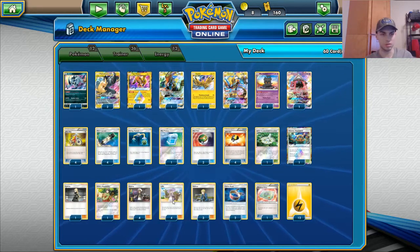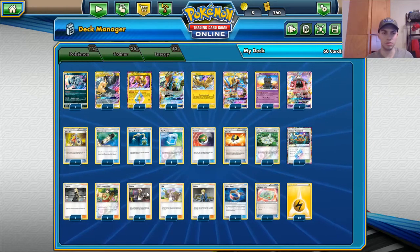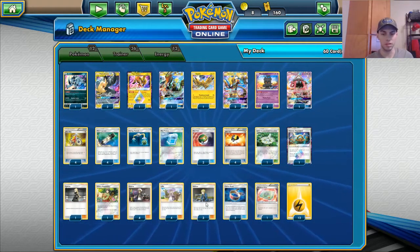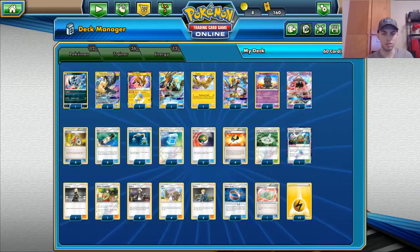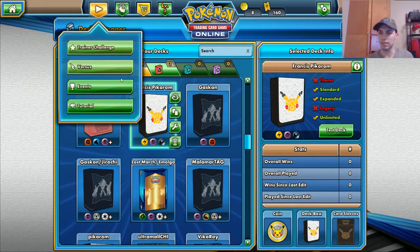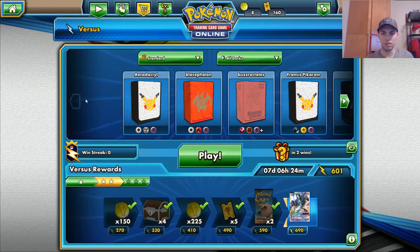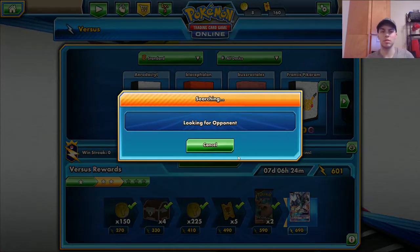Lillie makes sense — you can constantly play your hand down with this kind of deck, unless you draw a handful of energy, which will happen. Four Guzma — he wasn't messing around, he's going to take knockouts as needed. Three Volkners to grab Lightning Energy and any item cards. Two Choice Bands for damage modifiers to save your Electro Powers depending on what you're going for. I think it's time to hop into a game and see exactly how Francis got top eight in Collinsville.